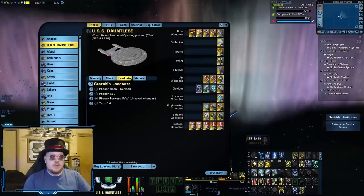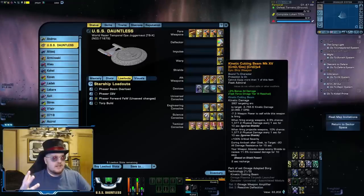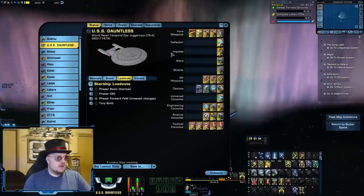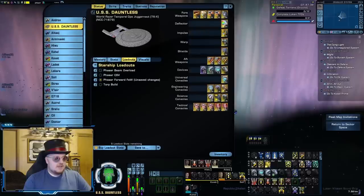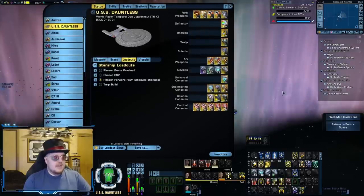The other option would be to put a turret here instead, since turrets are the only other weapon with a 360-degree firing arc. But that's really only going to work best on a Miracle Worker ship using Mixed Armament Synergy. This particular ship — the World Razor — doesn't have Miracle Worker seating, so there's no point in putting a turret on here. I would love to be able to get three Omni Beams, but the game just won't let me.